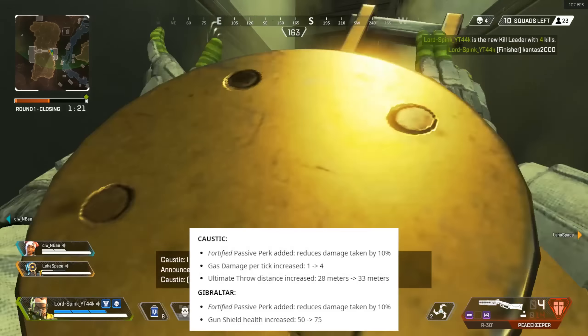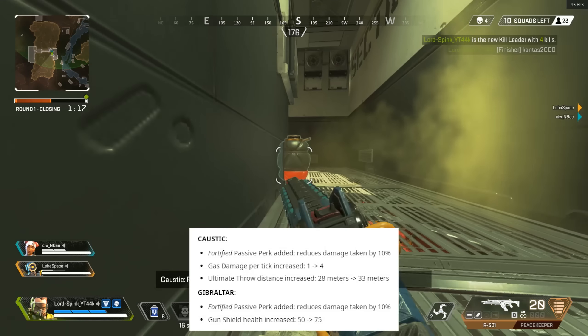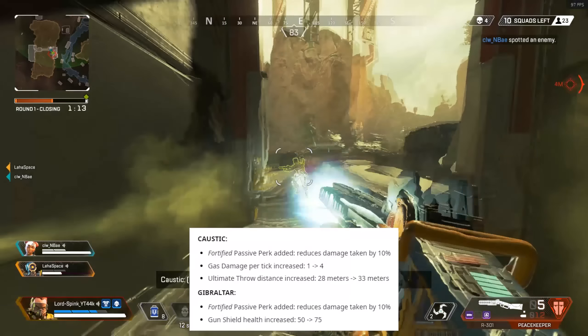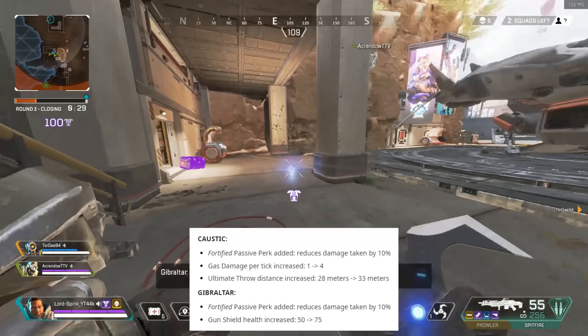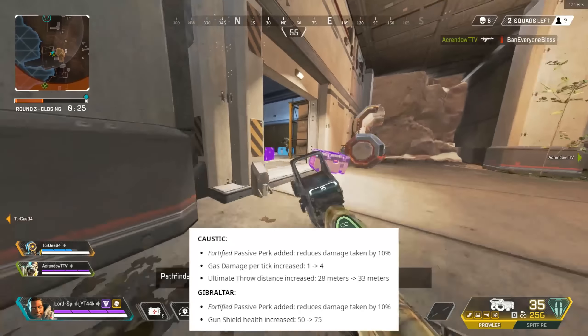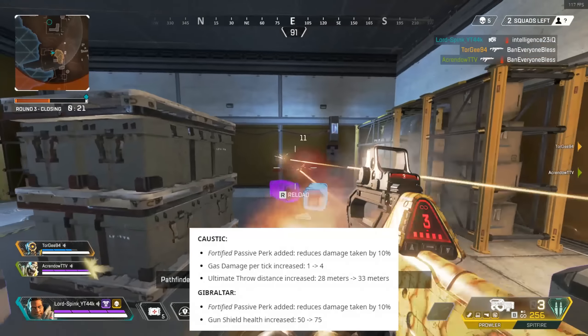His ultimate throwing distance has been increased from 28m to 33m. That extra 5 doesn't seem like much, but testing it out in-game it's actually a lot further than it seems. As for Gibraltar, he's only got one extra change besides Fortified, and that is the gun shield health increase from 50 to 75. I've been playing with Gibraltar today and I've found that's really helped.